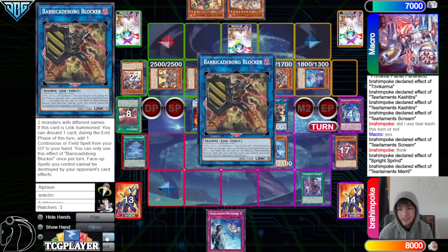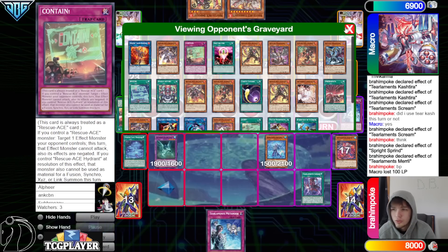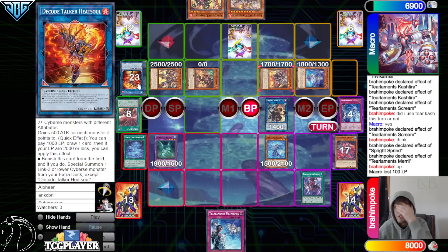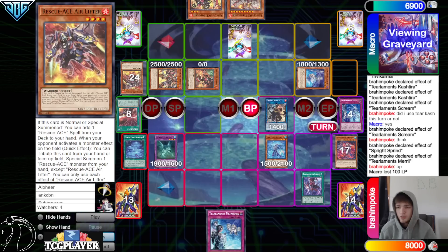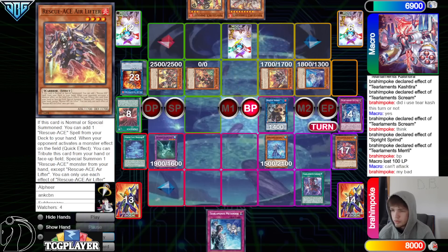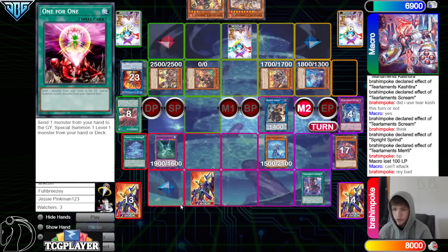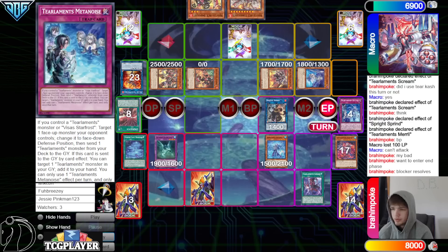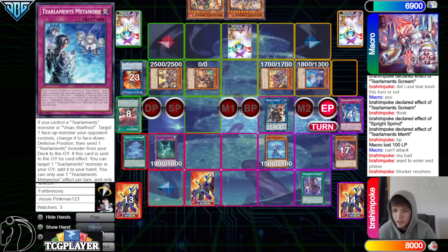Technically the opponent could have tried to play around that — they could have popped the Barricade Blocker, because now they could be getting hit with Kaleido Heart, losing a card, but still getting rid of it while keeping Sprint on field. They go for Mud Dragon and attack over Heat Soul. Can't attack Air Lifter — that was the one held by Contain. They set Metanoise and enter battle phase, then end. We grab back Planet — they draw Cosmic.